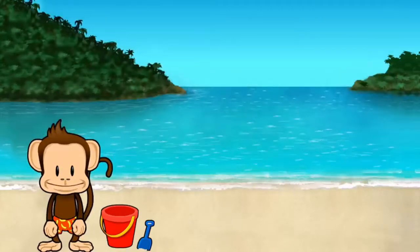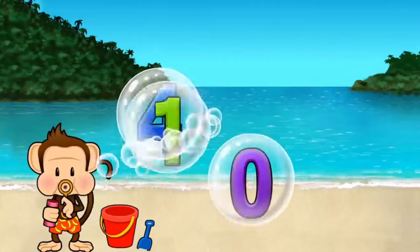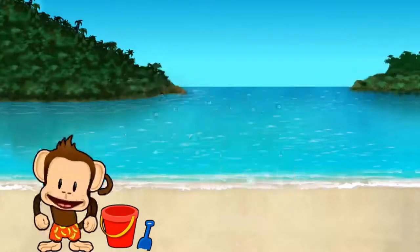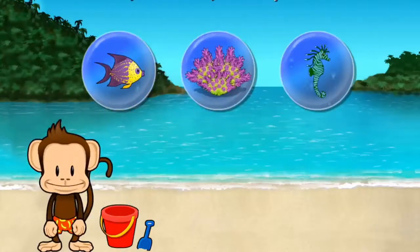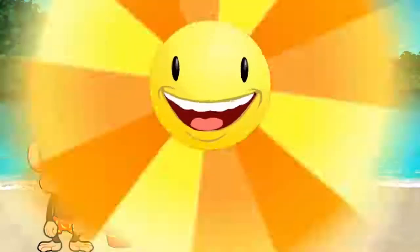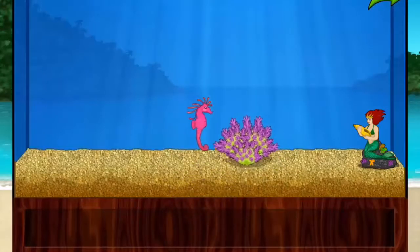Pop the bubble with the smallest number! Excellent! You won a prize! Add things to your aquarium by dragging them from the tray. Touch the arrow to get back to the beach.